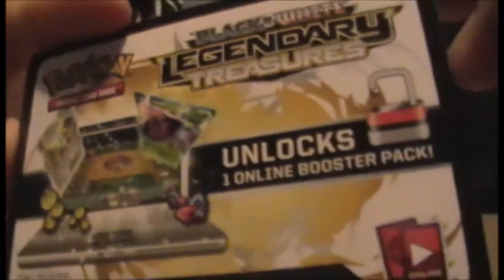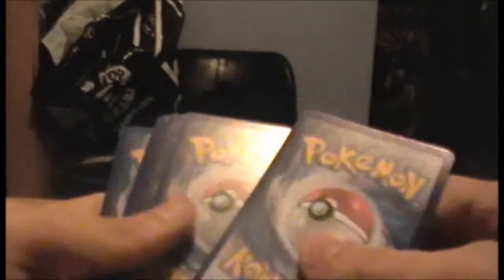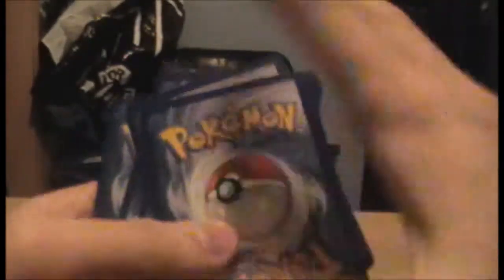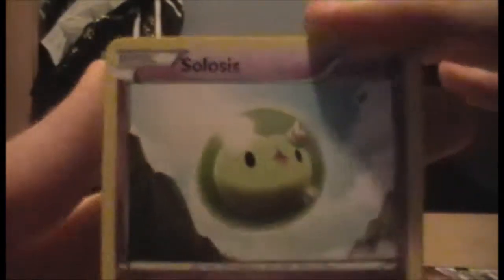I'm assuming the card order is the same. Let's see - already ruined the pack, well done me. That's what the code card looks like - very yellow and black and white. Let's begin. Solosis - strong start, I love Solosis. Here are the attacks. Sorry about the lighting by the way.